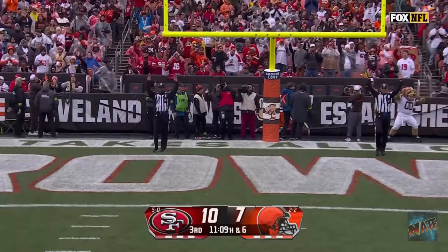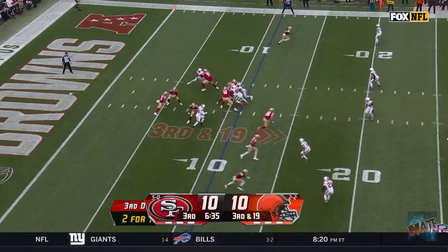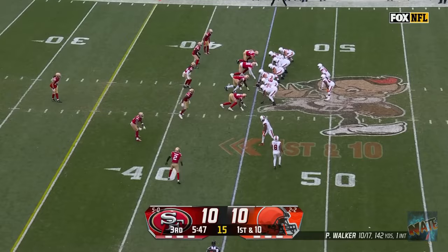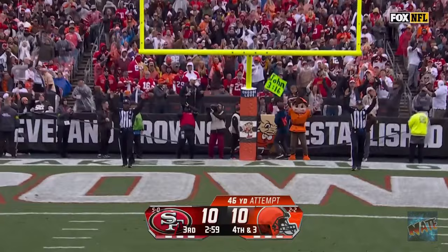Four-man rush, Purdy slings it — intercepted! Martin Emerson has it. Just a draw to Mitchell, he is dropped! They start first down. Walker pressure, he's in trouble. Get to the middle of Hunt — what a move for Hunt. Fred Warner closes the gap, but Hunt's still picking. Kick is perfect. Browns grab their first lead.